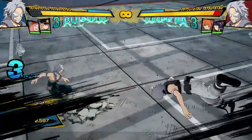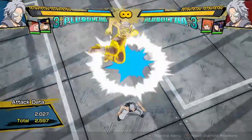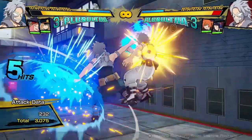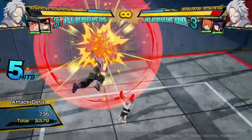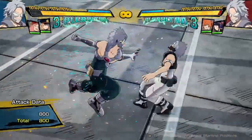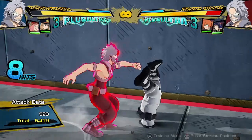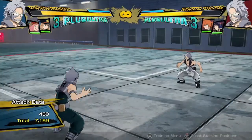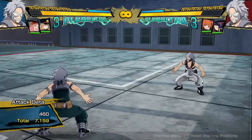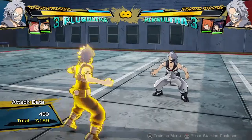His air yellow attack is this interesting bounce attack. It doesn't have as good tracking as it seems - if the opponent sidesteps he completely goes in the opposite direction. But it's pretty good because he can do all of his quirk buttons off of it like his tilt quirk 1. He can also do his grounded quirk 2, which is really useful because it's actually a floor splat. So you can use it after your combos and then do your yellow attack and go into the floor splat to extend combos, which is a really handy tool.